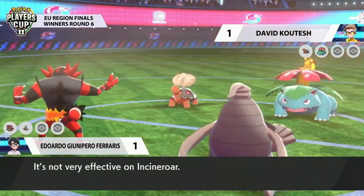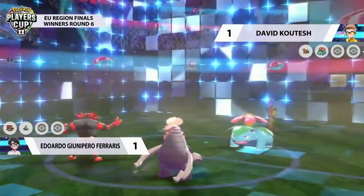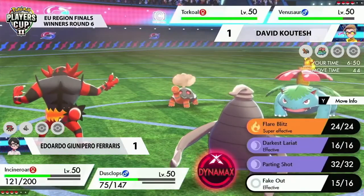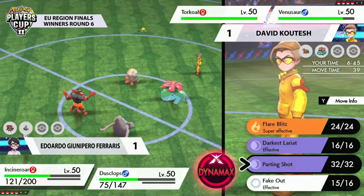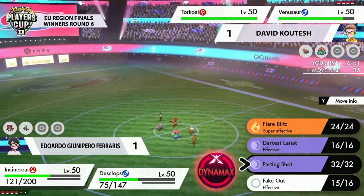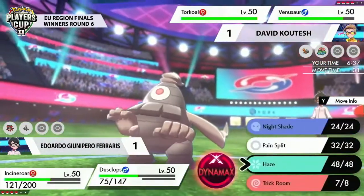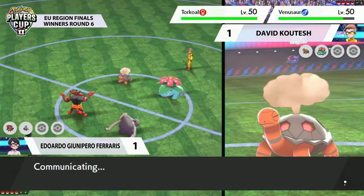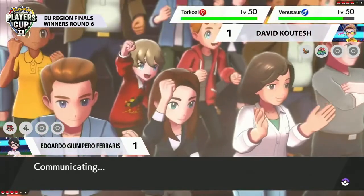It's Eruption again, so we're going to see another huge chunk of damage come out onto both Incineroar and Dusclops in turn one of game number three, as we did in game number two. But now this is where things get different — this is where they varied between game one and game two. It was how David decided to respond. Knowing that Trick Room is up right now, this does put Venusaur in a very tricky position.